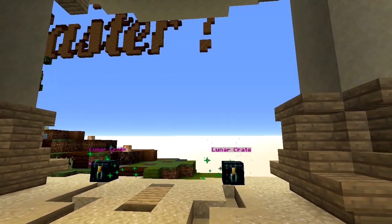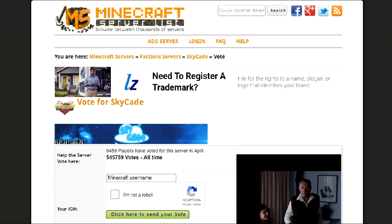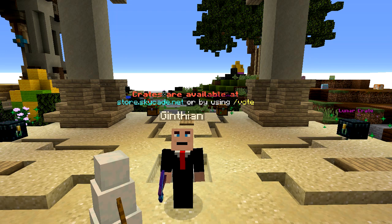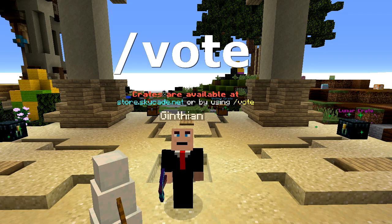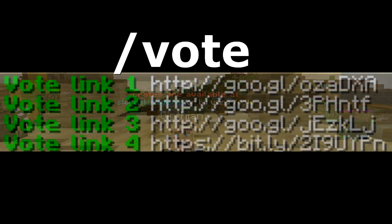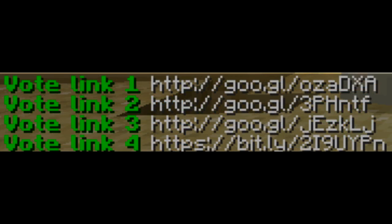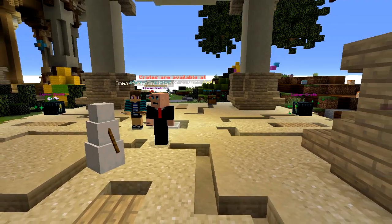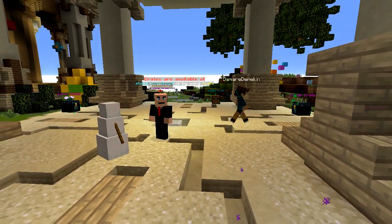One thing I try to do every day or every other day is go to the voting website so I can vote for this server, and that allows me to receive voting keys within the game. You can get these websites by just typing the command /vote and they will pop up. As you can see, you can copy and paste them or click on them directly and go vote for this server. It's that simple. And I've got some voting keys to turn in, so let's do that now.